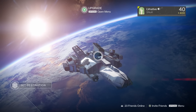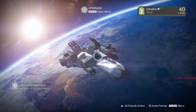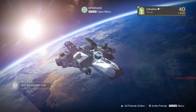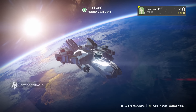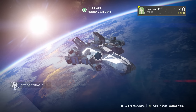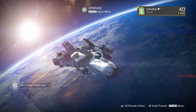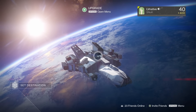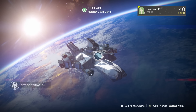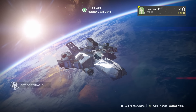This time around in Iron Banner you're going to have access to either the sidearm or the rocket launcher. Expect both of these rolls to be near god-tier rolls that Lady Efforty gives us, because she's been doing that in the past. As far as armor goes, you'll be able to get tier 12 stat rolls on chest and gloves. It launches at 10 a.m. Pacific Standard Time.